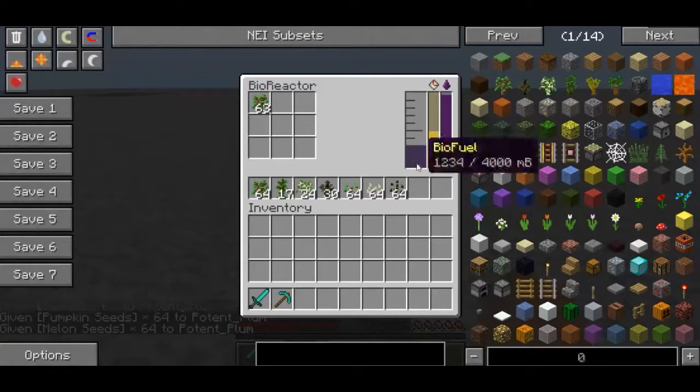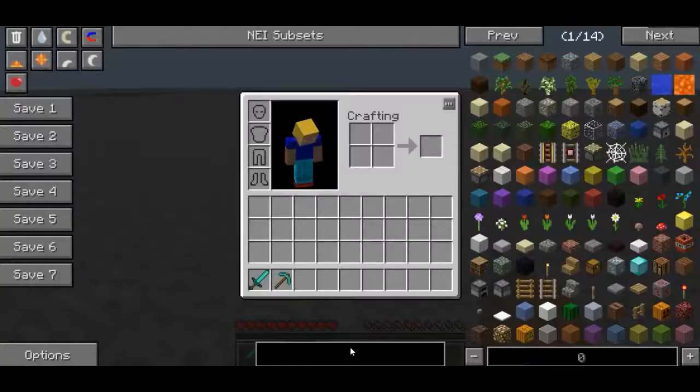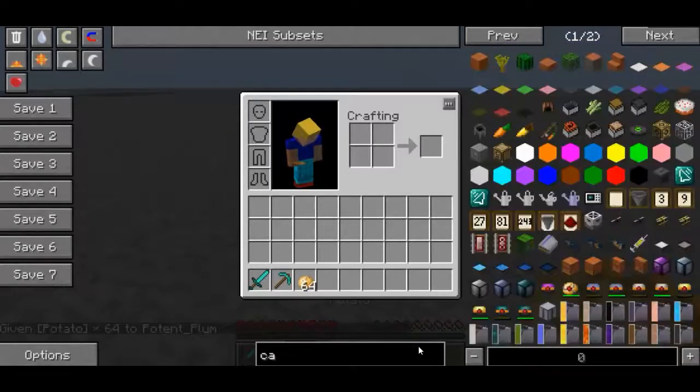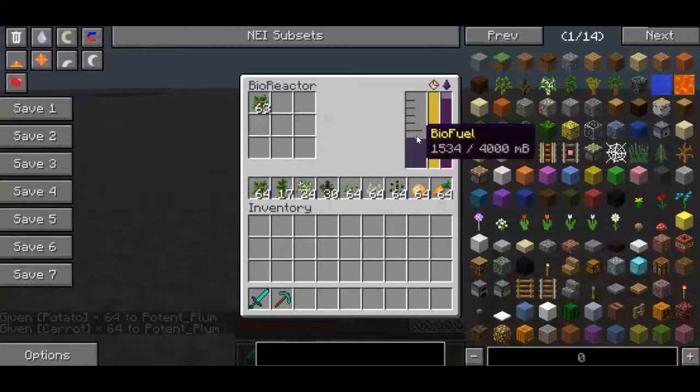Which means you'll get more biofuel produced per organic material used. So if I go and get myself some potatoes and also some carrots — I believe these guys work — and as you can see the efficiency is now maxed out.